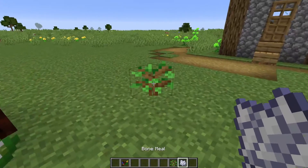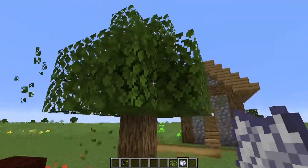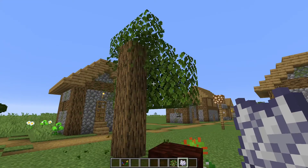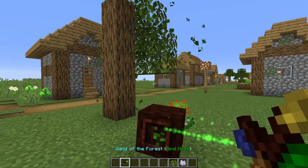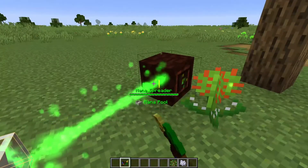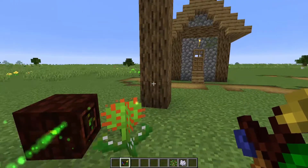Let me take some bone meal, grow this tree up, and as you can see, the leaves are being eaten with no drops coming from them. It's being consumed by the Munchedew and put into the mana spreader, then into the mana pool.